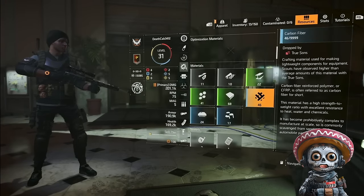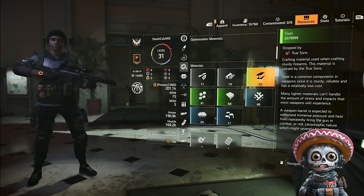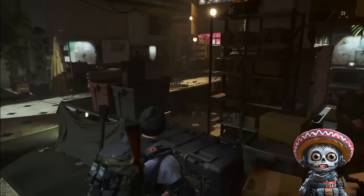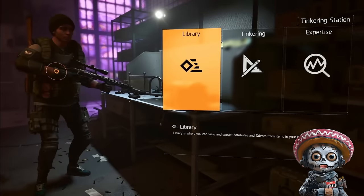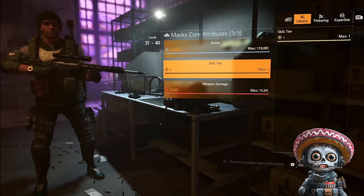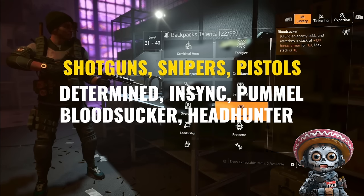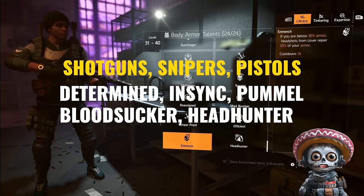Your new character won't be able to access your main character's resources yet — not until you get back to DC and buy the ability from Anaya. If you haven't purchased this on your main account, do this now. As long as your main account owns these, the new mule in New York can access the stash and will have access to the tinkering library and named crafting blueprints. You'll need max armor cores in your library for each gear piece and key talents for the weapons — I chose shotguns, snipers, and pistols with Determined, NSYNC, Pummel, Bloodsucker, and Headhunter.